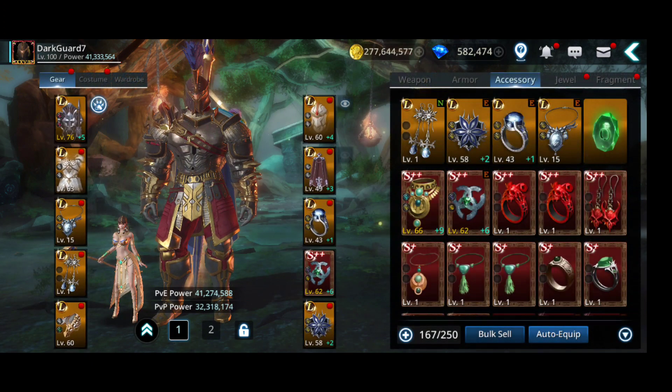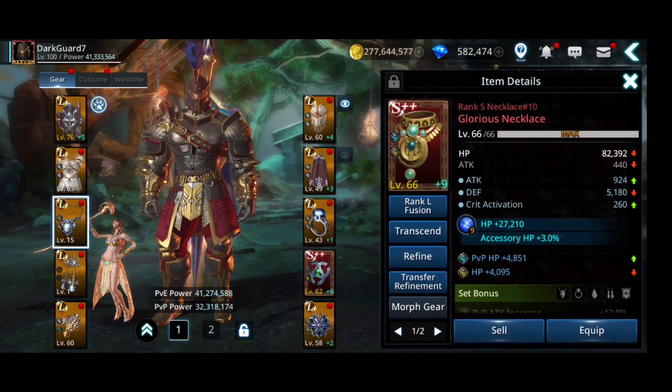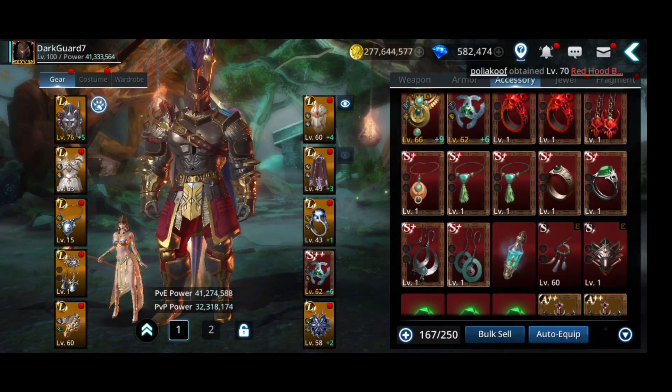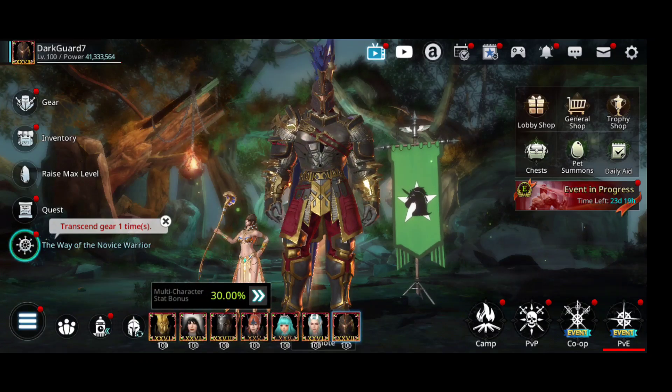Let me see if I have an extra talisman. I see a necklace — I'm out of talismans on this character. I have a necklace but no more talisman. Okay, let's move to the next one.